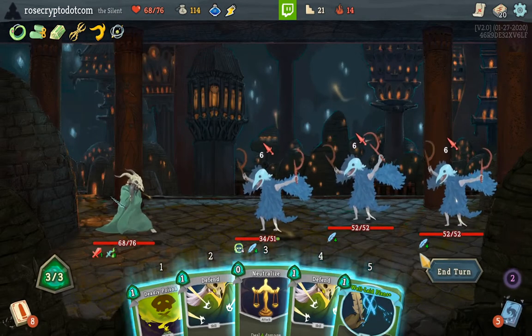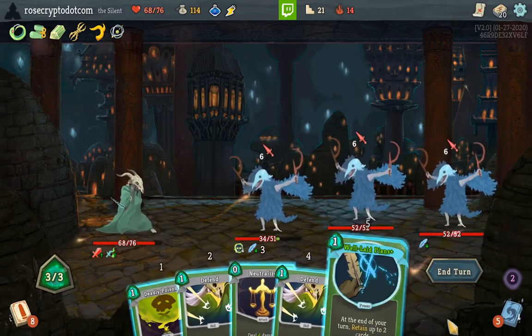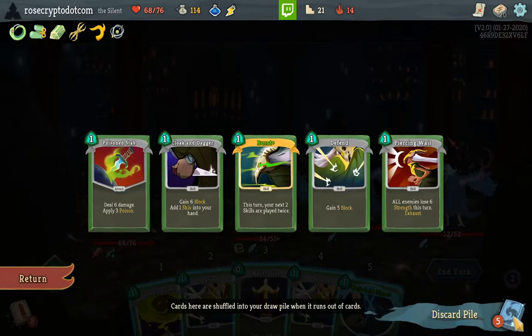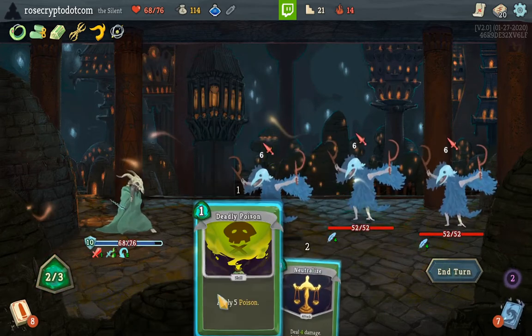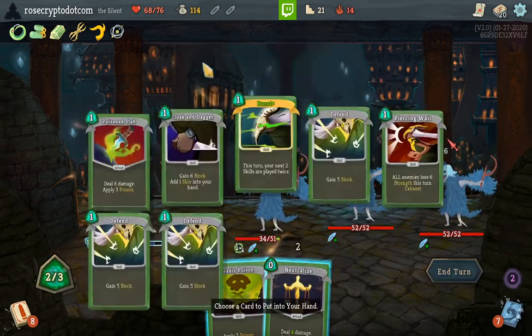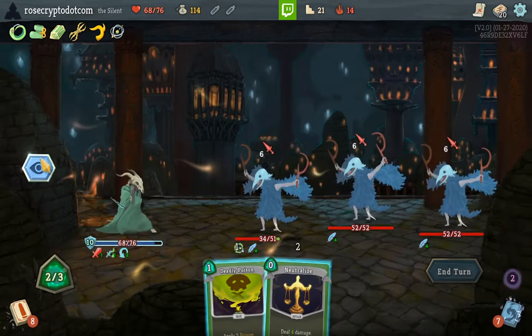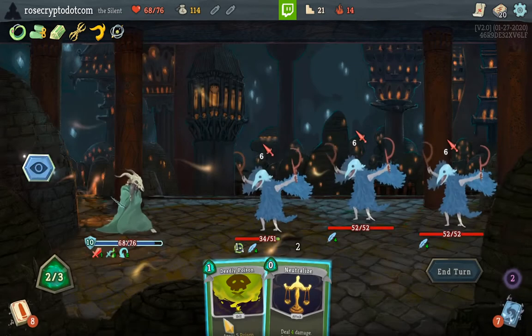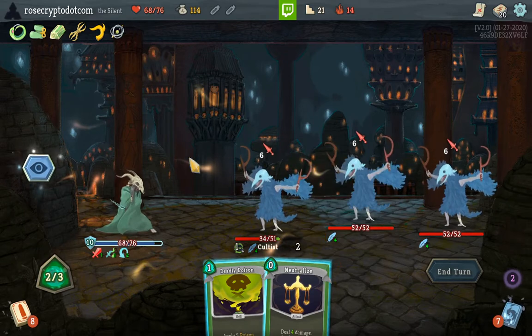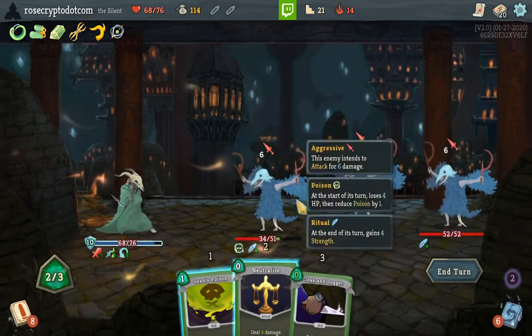One, two, three, four — I want the Well-Laid Plans. Let's just drink this, do everything, drink that, Burst out the Poison Stab — or rather, Memories out the Poison Stab. That would be nine plus five is fourteen — not enough to kill the guy in the front. Unfortunately, we'll just do this.